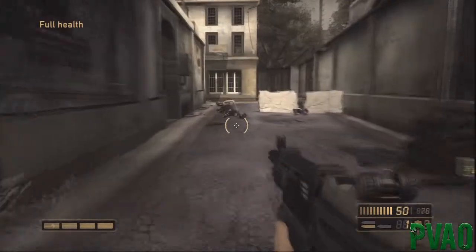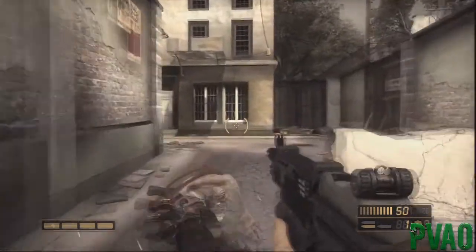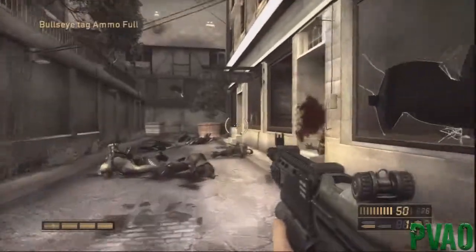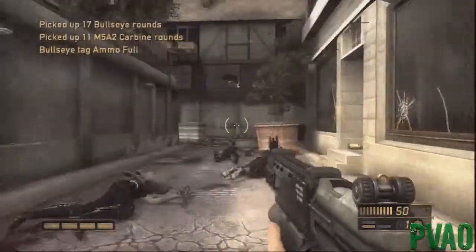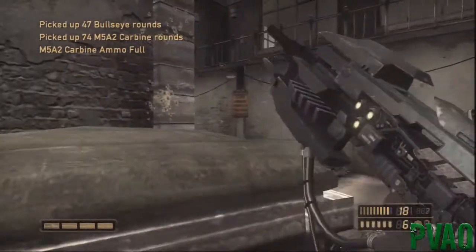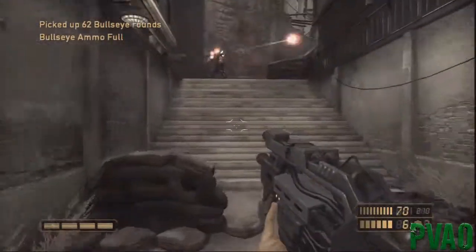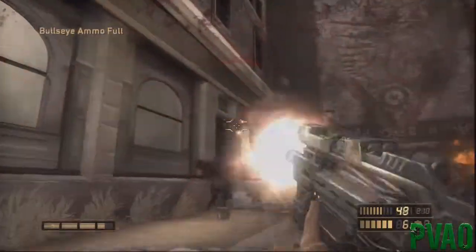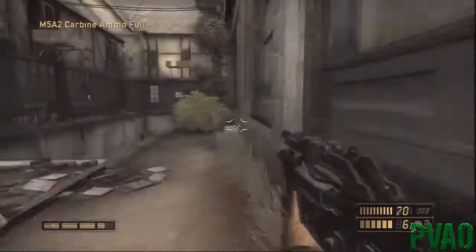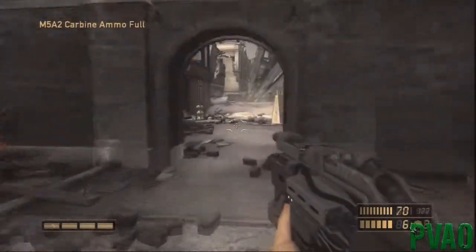A tip for you guys: if you're against hybrids, use the Bull's Eye because you're going to get ammo back and you'll never run out of ammo that way. If you're against a Brute, use the Auger - use whatever weapon you're up against and you're going to get ammo for it.